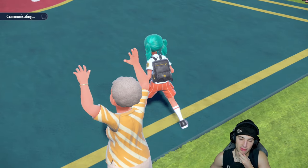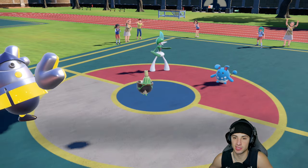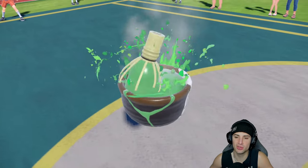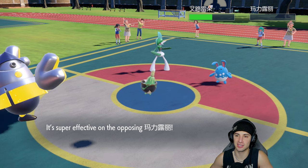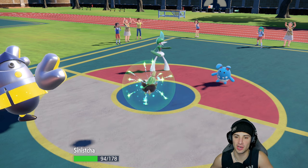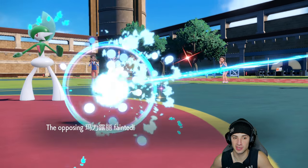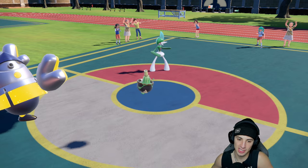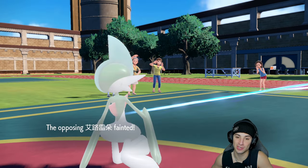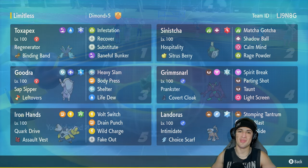Sacred Sword is doing an absurd amount of damage — a bit too much, but that's fine. Matcha Gotcha brings Gardevoir down to about half and takes out Azumarill. Iron Hands should just be able to finish this off with Wild Charge — and if you can set up a Calm Mind to get that special attack boost, Matcha Gotcha gets back a ton of HP. Wild Charge finishes off the match. I take recoil damage and actually faint, but hey, it's all good — three and oh! Perfect record for this Toxapex stall team!